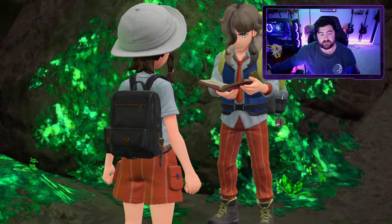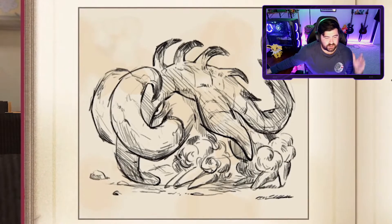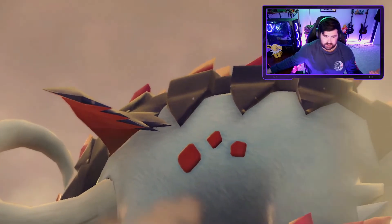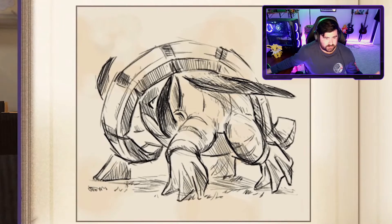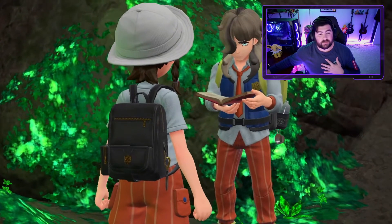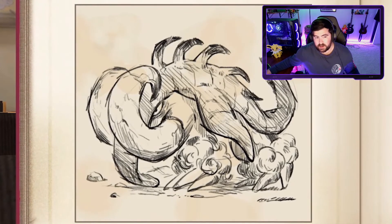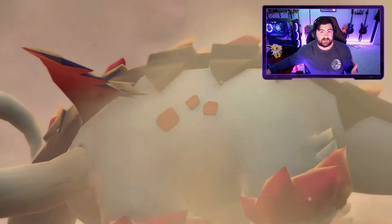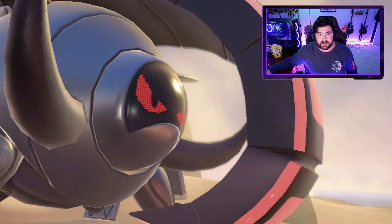I'm really glad they showed these paradox forms off, especially since they've been teased for so long, and I'm glad they showed the Donphan ones because each version is so drastically different from the other. Great Tusk is just an absolute massive unit and looks intimidating, while Iron Treads is also a monster but in a more sleek form. I hope you guys enjoyed the video — I cannot wait to play these games. Personally I like Great Tusk more, but let me know which version you prefer. Hit the like button, subscribe, I have more theories coming out and we're only a week away from Scarlet and Violet. Peace!